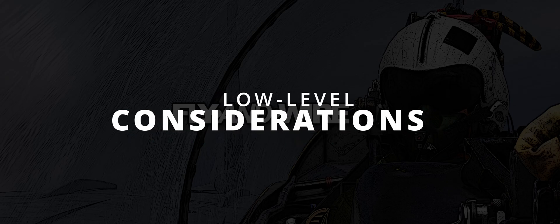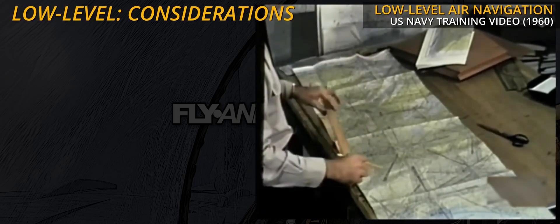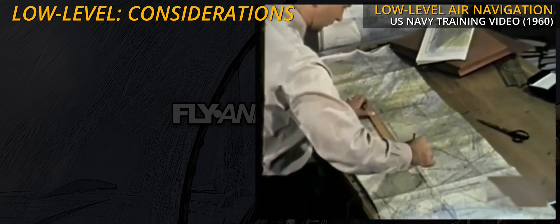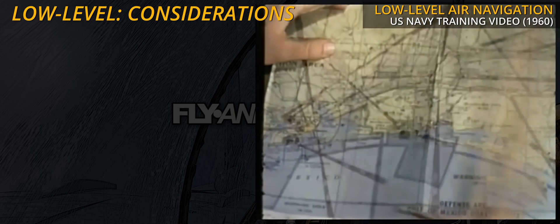The starting point of the low-level portion is generally called the entry or penetration point. This is where the chronometer or clock starts. Once the target and the penetration point are identified on the map, the focus shifts to how to get there in one piece. A long list of factors should be taken into account; let's see some basic elements.